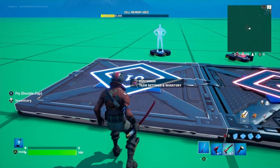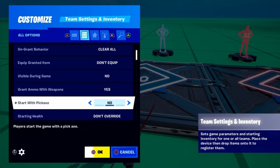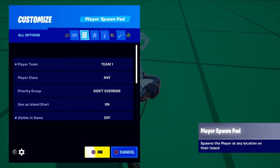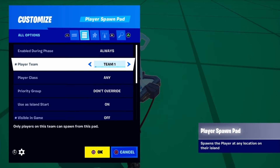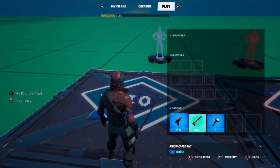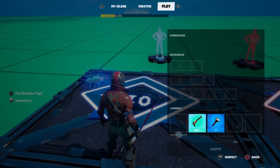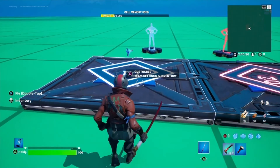For the prop or hide team settings and inventory, you will want: team name set to props, team number set to one, and start with pickaxe set to no. You will need spawn pads assigned to team one. As these pads will be in the main arena, you can use them as island start, unless you plan to make a separate pre-game lobby area. You also want to set visible in game to off. The only other thing to do for the prop team is to select the Prop-O-Matic gun from the weapons tab, then using your play menu drop the item onto the settings and inventory pad.